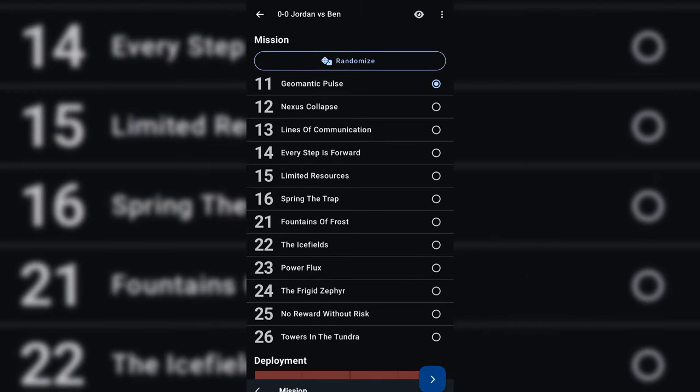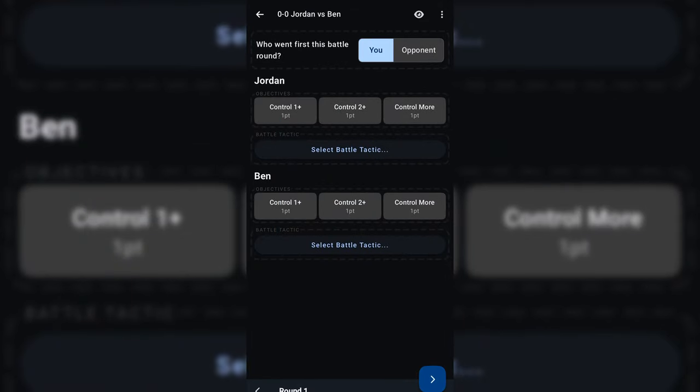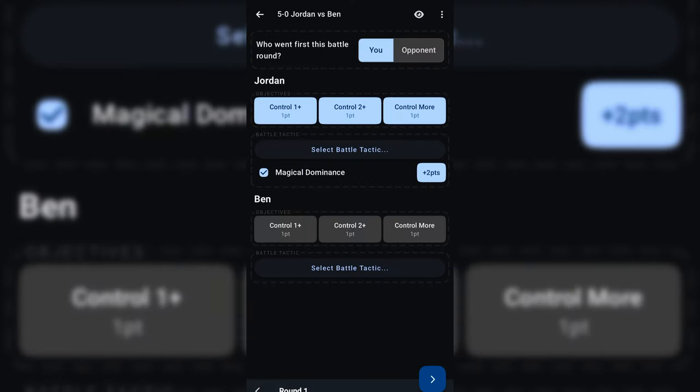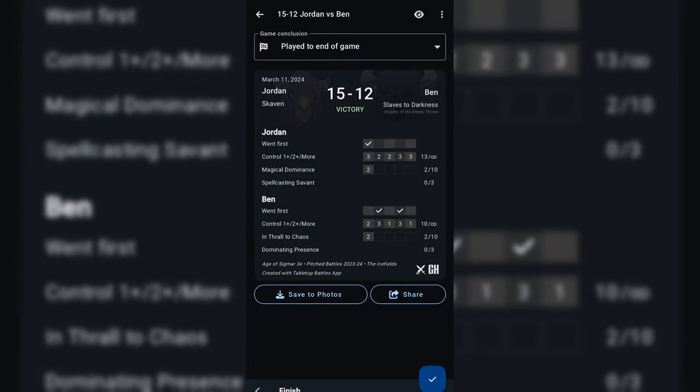There's also a new app called Tabletop Battles and it is just excellent. You go through each round, type in what battle tactic you chose, keep track of command points spent, who went first each battle round, and on top of that it tracks things like your win percentages over time. It saves all your games into a database so you can see things like 'I've played 15 games into Beasts of Chaos with a 65% win rate' or 'I'm only winning 20% against Gargants — maybe I need to practice that matchup or adjust my list.' And it's free. If you prefer apps that's the best way to go, but if not, definitely have a notebook to write down scores and battle tactics each game.